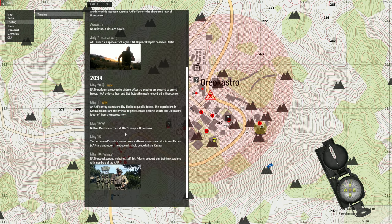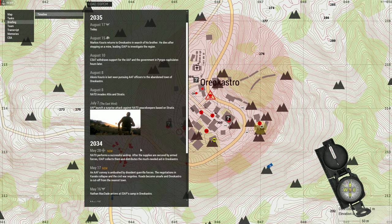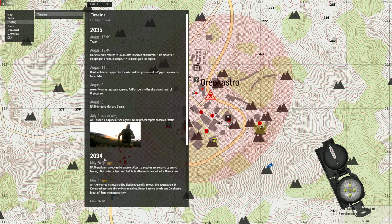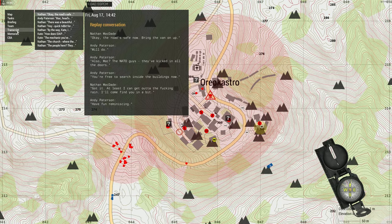We have a new timeline entry here. May 28th of 2034: NATO performs a successful airdrop. After the supplies are secured by armed forces, IDAP collects them and distributes the much-needed aid in Odeokastro. That's the mission we played before this one, where we played Staff Sergeant Adams coordinating the airdrop. And now we are back — August 17th, 2035. We also have a few memories we can read the transcripts of.